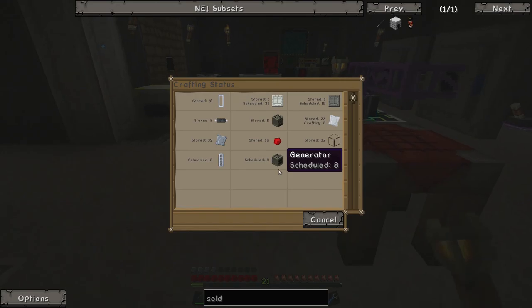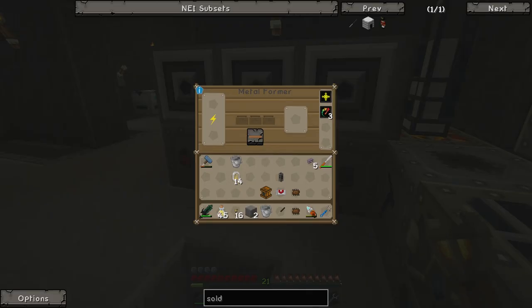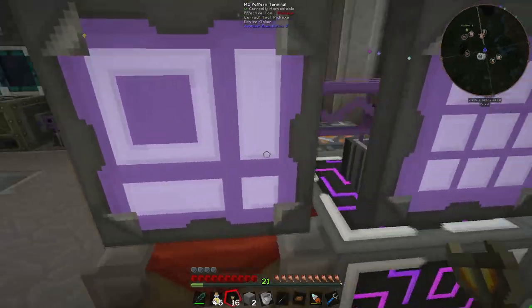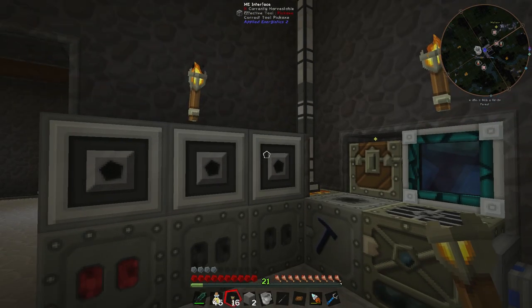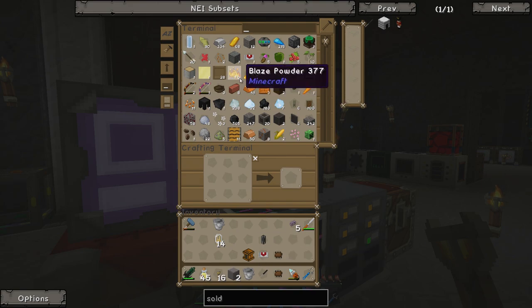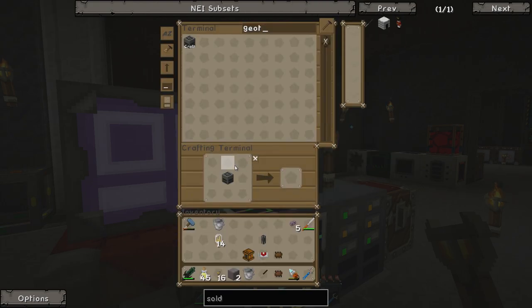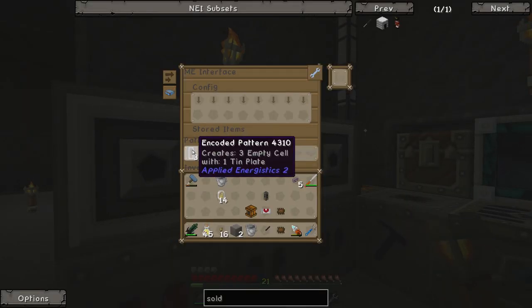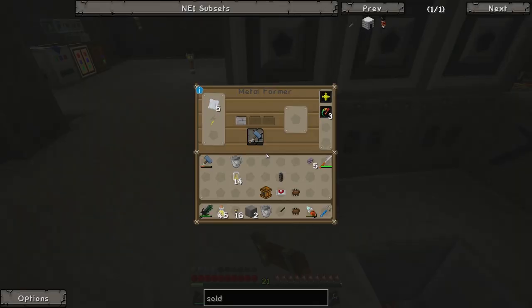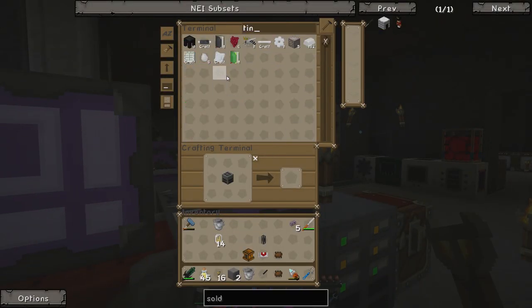Let's see how we're doing on the geothermal generators — we have one. Brilliant. It looks like something may be in the wrong slot though, so let's cancel that, take everything out, and start again. Geothermal — let's take one and request eight more. I also noticed in the comments that I was specifically told not to make the mistake of having one template equal one tin cell, and I completely did it anyway. Make sure it says three empty cells per one tin plate, otherwise it just won't work.